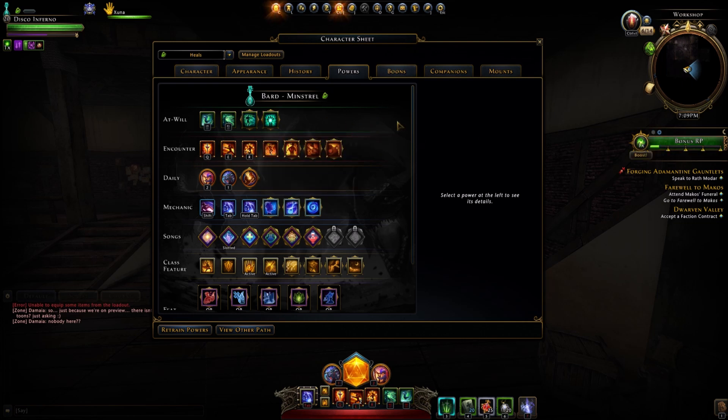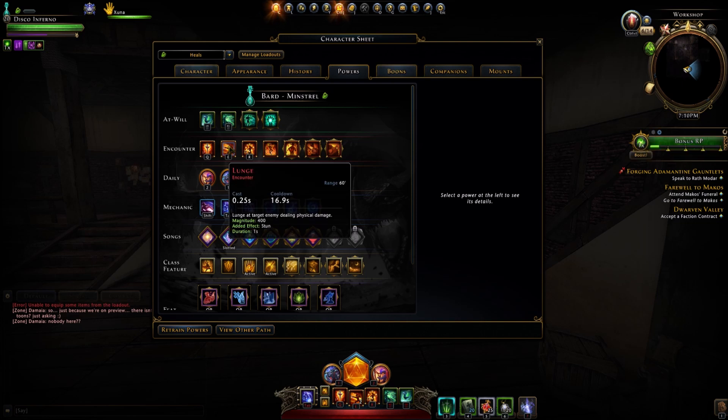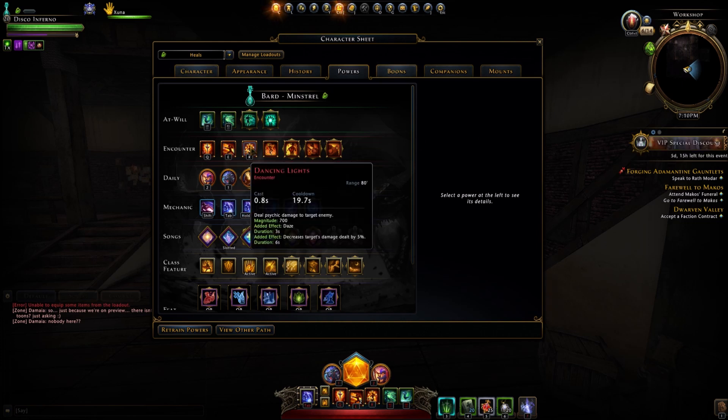Let's look at the encounters. Most of these are the same as the DPS, so we'll breeze through them. We have Duet — AoE, delivers a 2-fold attack to nearby enemies, arcane damage, 230 magnitude, and a 2-second daze. We have Lunge — lunge at a target dealing physical damage, single target, 1-second stun, 2 charges with 400 magnitude each. Dancing Lights — psychic damage to a single target, 700 magnitude, 3-second daze, and it decreases the target's damage dealt by 5% for 6 seconds.